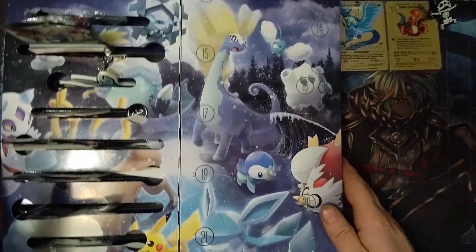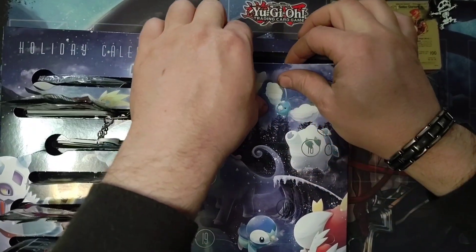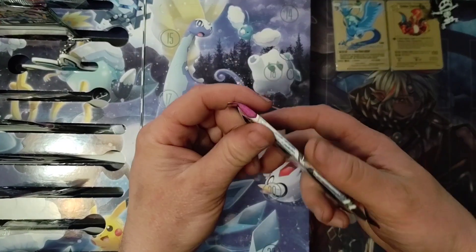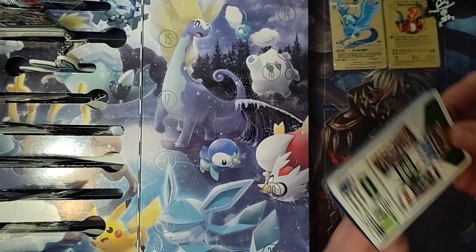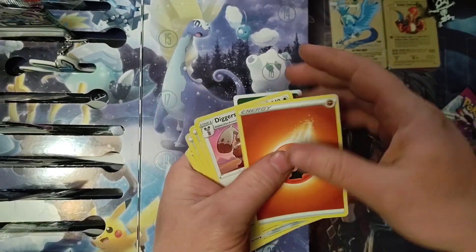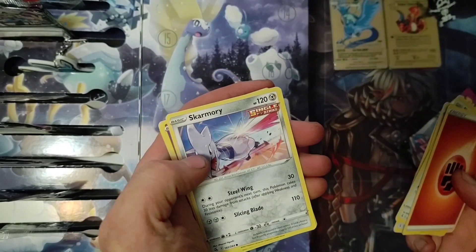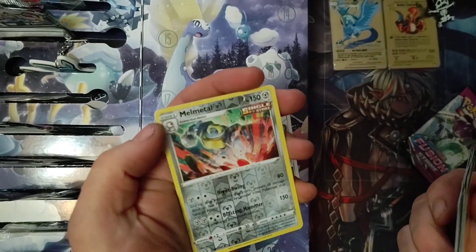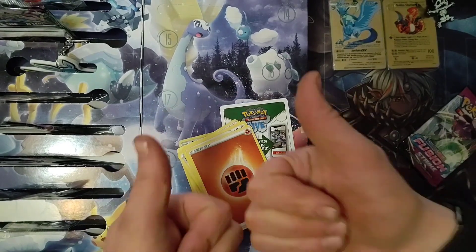Alright, today we're doing day thirteen of the calendar, and it is a pack — Fusion Strike. We've got Energy, Diggersby, Cindy, Cross Switcher, Skarmory, Jynx, Mantine, Grubbin, Rotom, Melmetal Reverse Holo, and Centiskorch. Until next time, have a good one.